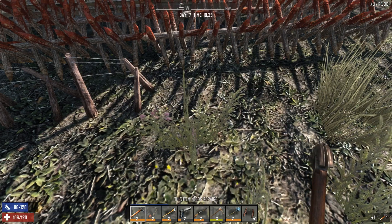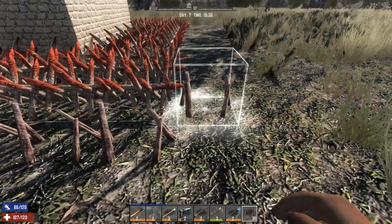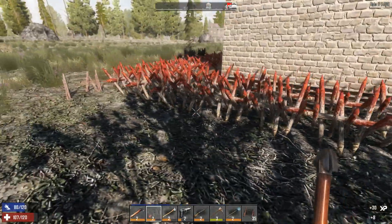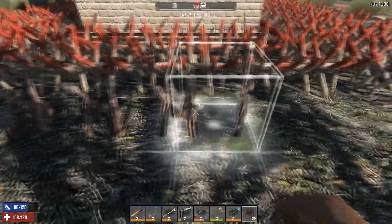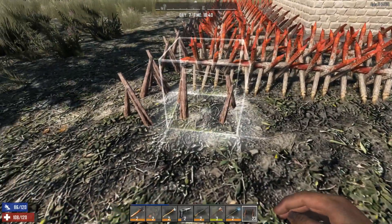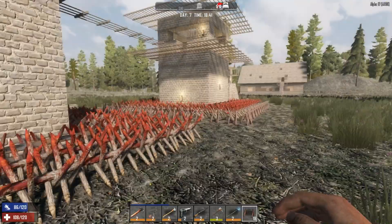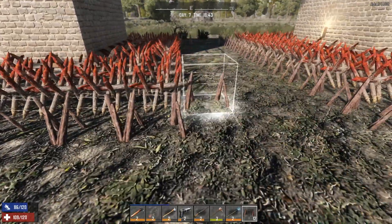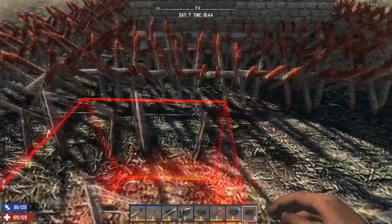I guess I'll just repair it. That frickin' lightning scares the shit out of me. I think — I know this is going to work really well because I've already tested it. I'm really impressed that I was able to get two towers up by the seven-day horde, but then again I started on day five. This is why we have two spaces in between — so we can get through here to place and repair them after the horde.